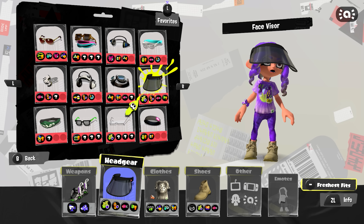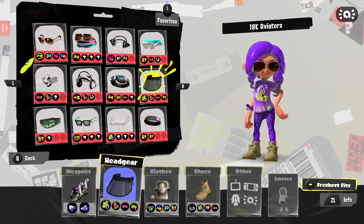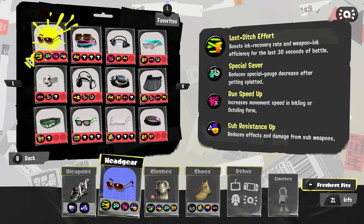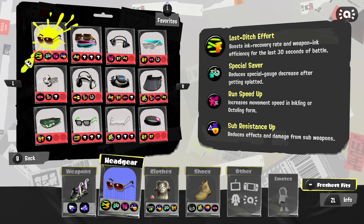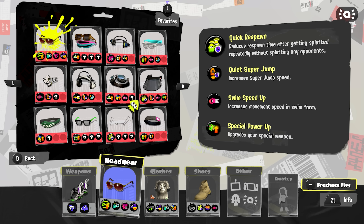Sea Snails have a couple of different uses, but they all basically revolve around one thing: gear. Sea Snails are a form of currency that makes designing gear builds and grinding chunks a much easier process, and as of right now, the only way to earn them is by participating in Splatfests.